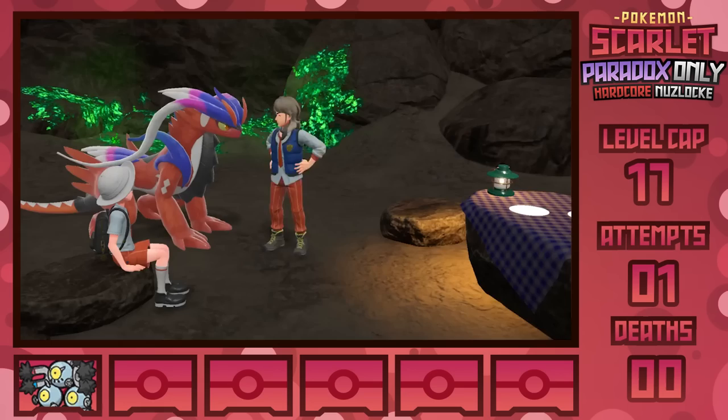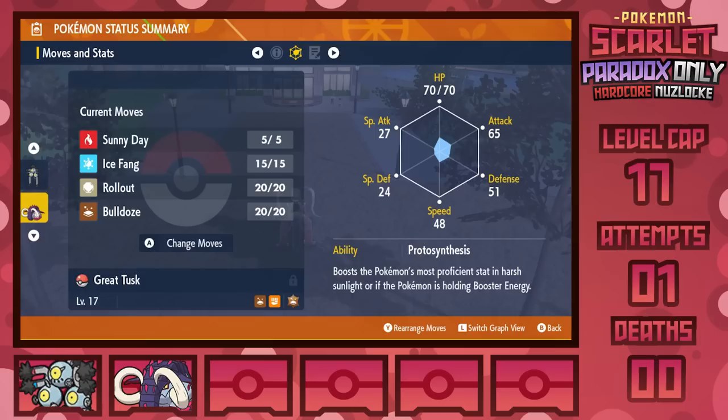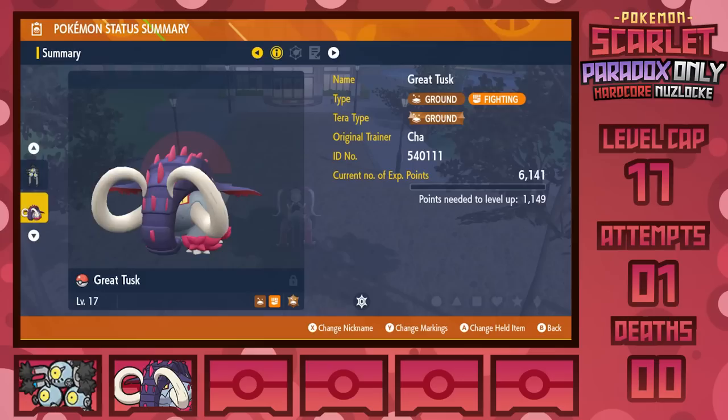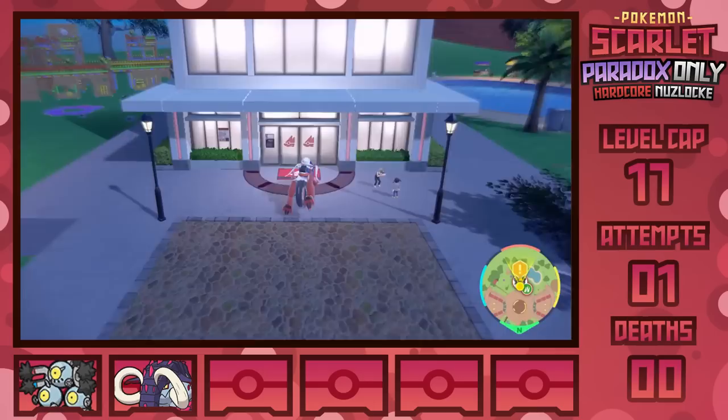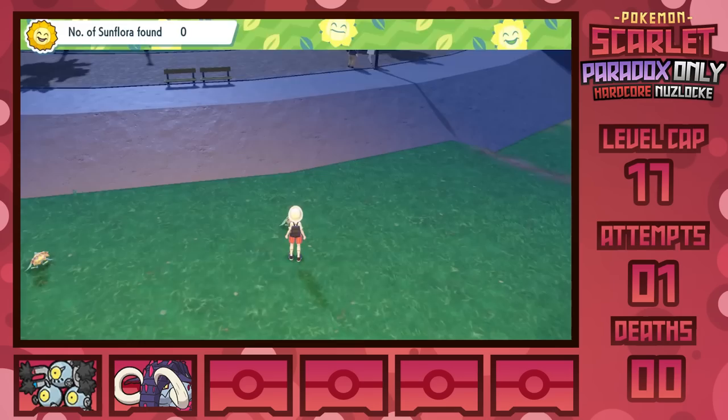Wheel of encounters, turn turn turn — yield us Great Tusk. Well that sucks, that's another Ground-type for Brassius the Grass-type gym leader. But thankfully it's a physical attacker and it learns the TM for Ice Fang, so it should go at least a little bit better than I was thinking. Also in case you're curious as to why Great Tusk has Sunny Day: all the Paradox Pokemon have the ability Protosynthesis in Scarlet — they all get boosts to a specific stat based on if it's sunny out. It's pretty neat, though probably niche in application.